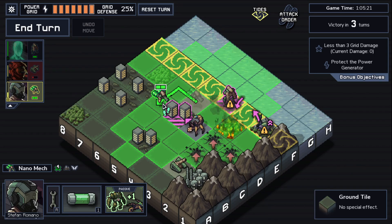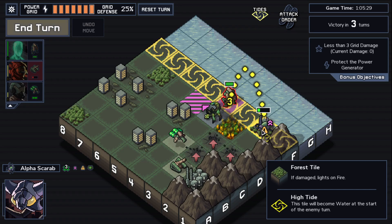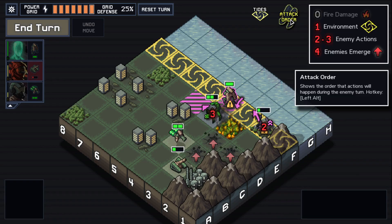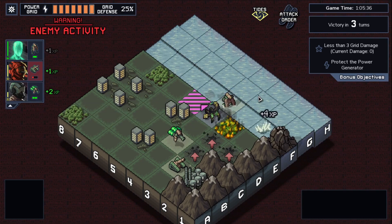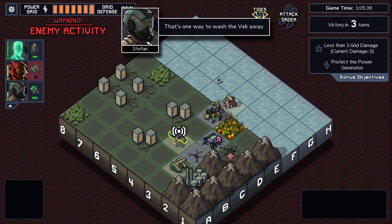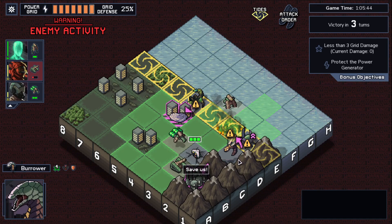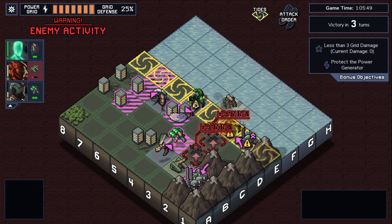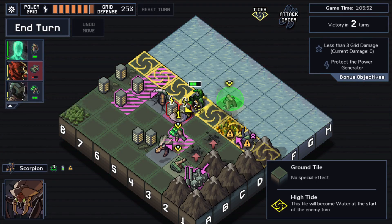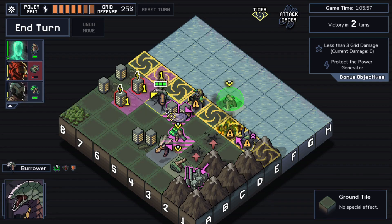I cannot push through the building, but at least I can apply acid. Probably won't change anything — this one will be dead. That's one way to wash the vek away! Free XP here. When you don't have the exploding scion with this mission — nightmare. I'm not going to block, just going to stay here. Hopefully convince the vek to stay this time.